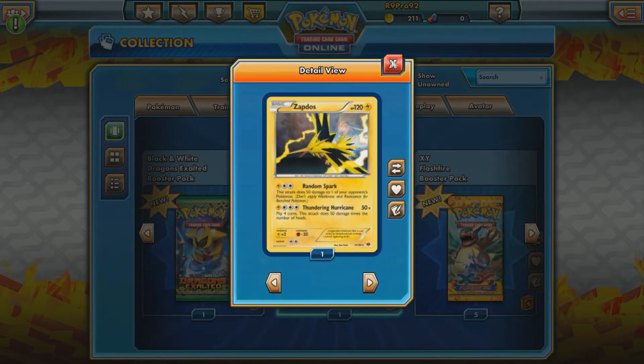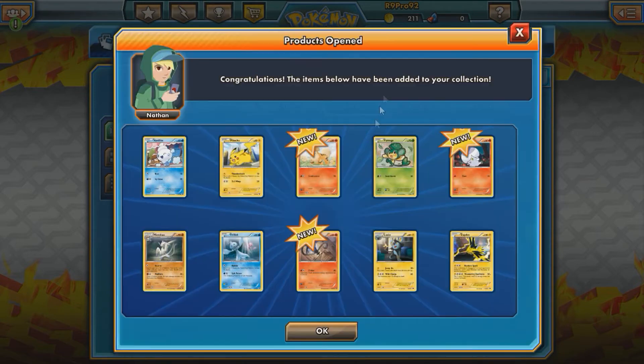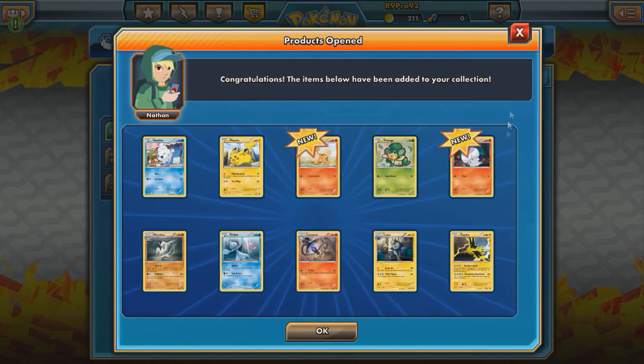Next Destinies: there's a Zapdos holo and the reverse Luxio. Nothing too great.